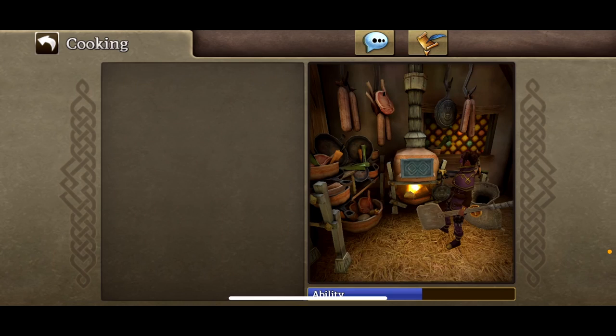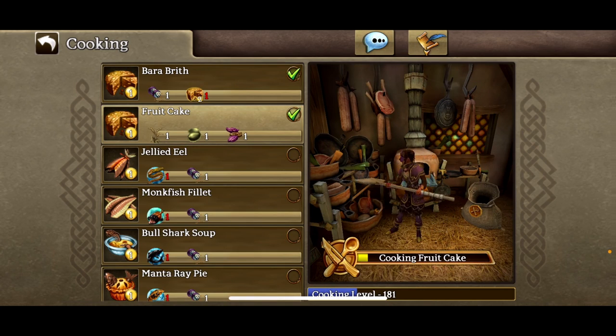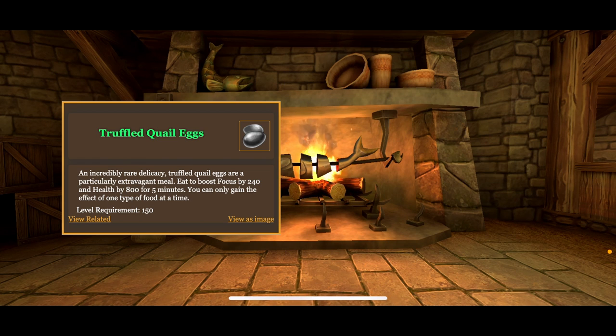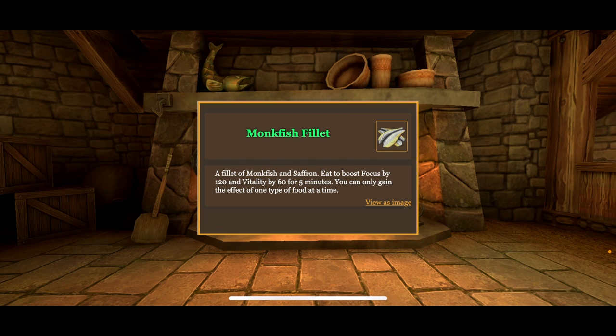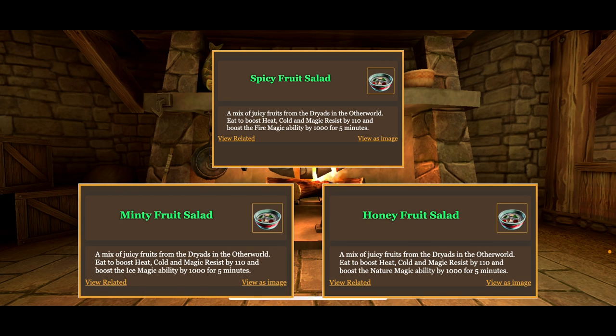On top of using elixirs, it's also important to use food while leveling, as it significantly increases your damage output. Your class determines which food is best for you. For mages and druids, truffled quail eggs or pavlova are the best food, but if you can't get those, monkfish fillet is a good alternative. You could also use spicy, minty, or honey fruit salad, depending on your element of choice.